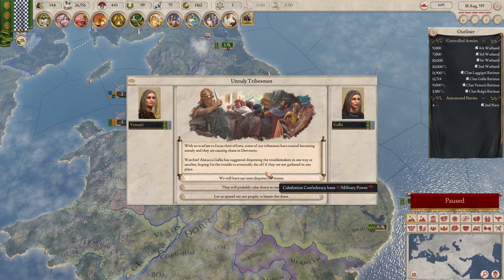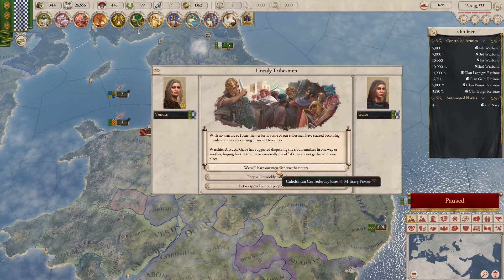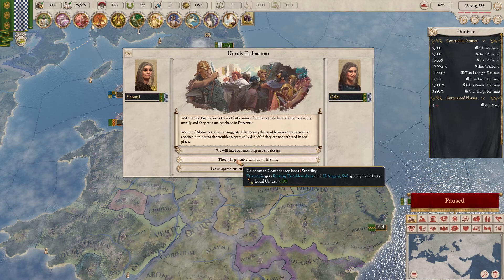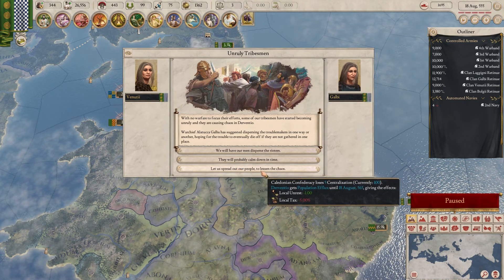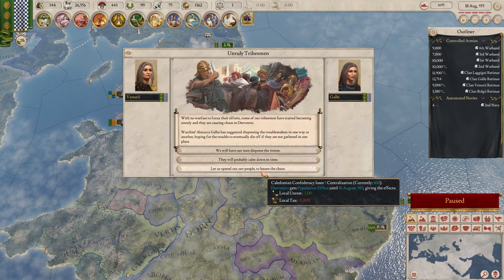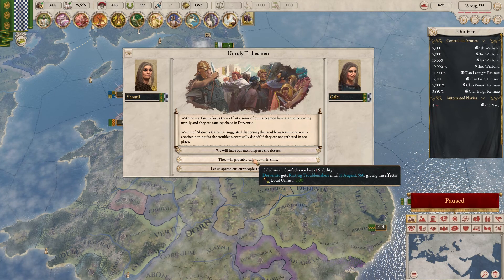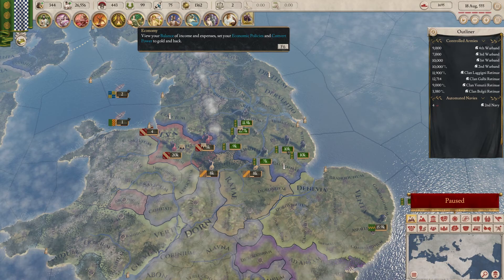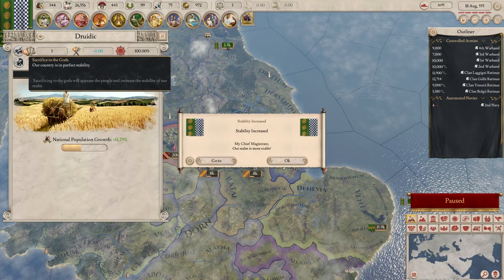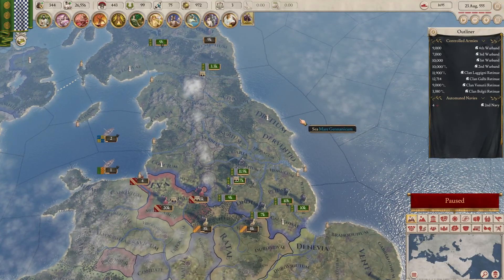Unruly tribesmen event. With no warfare to focus their efforts — come on, we're about a month away. We can lose military power, lose stability, or spread out our people to lessen the chaos. I'm going to go for the lose one stability option, then boost up our stability with our religious power option, which means we get minus one unrest, which is quite nice.